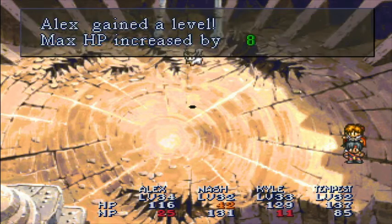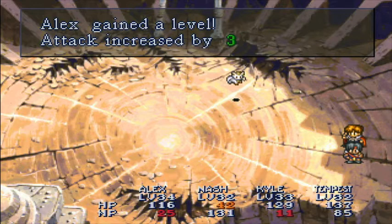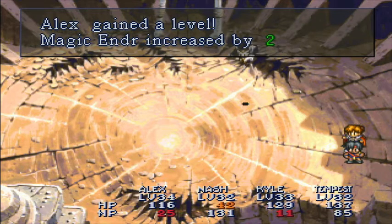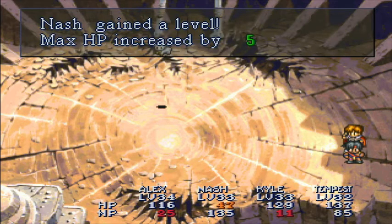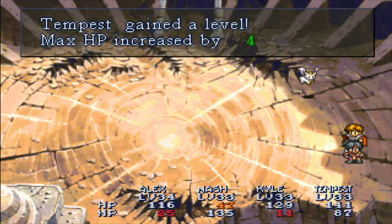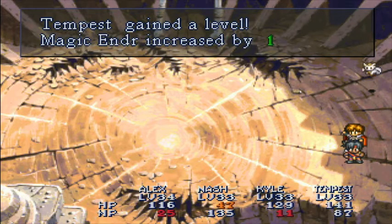Alex gains a level: 8 HP, 3 MP, 3 attack, 1 defense, 1 agility, 1 wisdom, 2 magic endurance. Various other party members level up as well with stats in magic endurance, defense, agility, and wisdom.